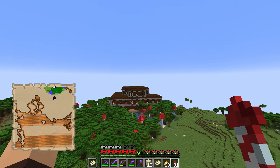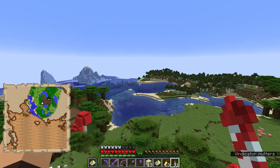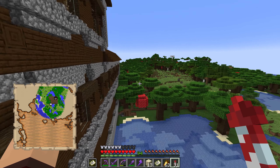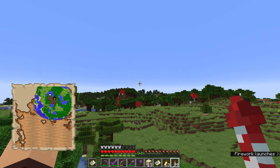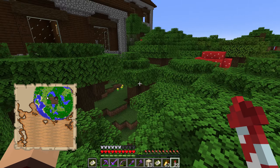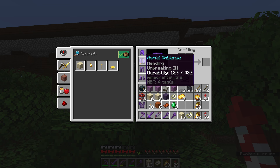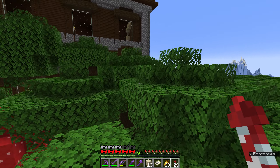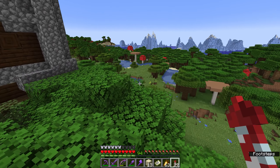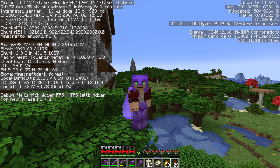That means just on the other side of here we should see a dark oak forest and with a bit of luck a giant mansion any second now — there it is! I am so glad to know that I picked the right way. Our elytra is not too bad — made it. We used a stack and a half of rockets and it took me about 26 minutes of flying. Not too bad. Now all I have to do is find an entryway and we'll get to raiding this thing. We are currently 26,000 blocks out — you love to see it.